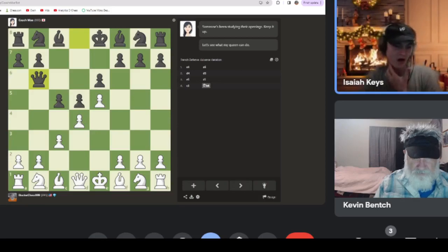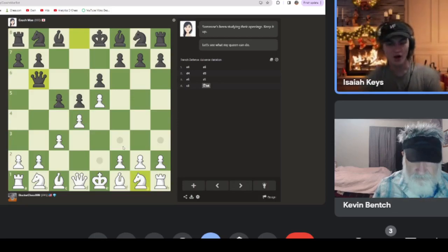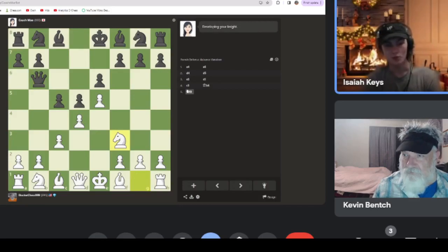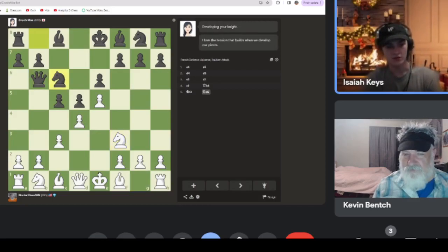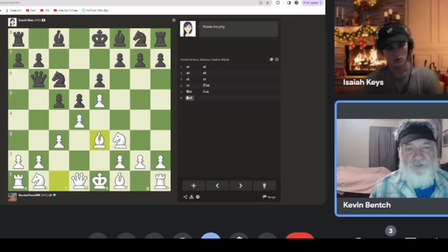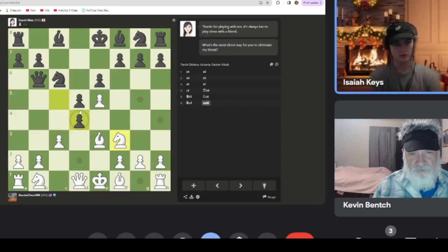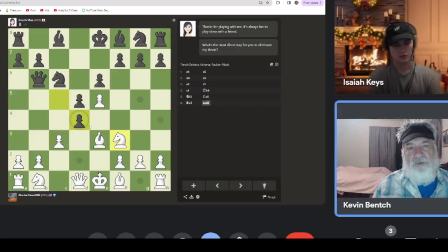He's fighting over that now. I think knight f3 to cover the center, because for the rest of the game we're just going to be fighting over that d4 pawn - he's going to be trying to take it. I'm thinking bishop e3 to reinforce that pawn some more. Now we have four pieces protecting it: this pawn, the bishop, the knight. Oh, he took it - just take it with the bishop or take it with the knight.